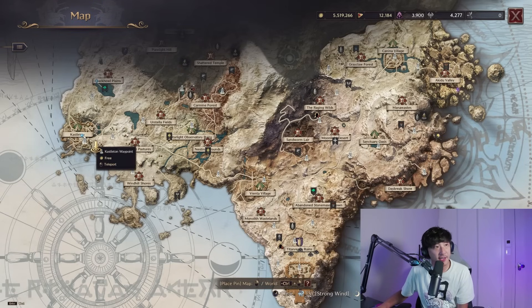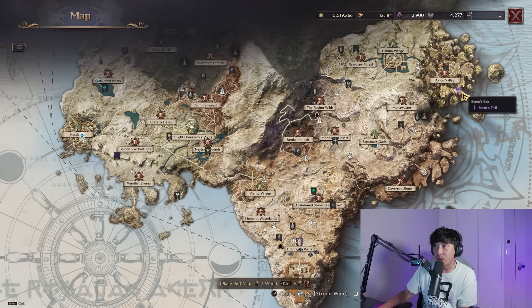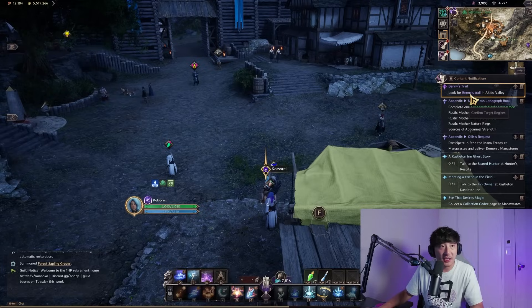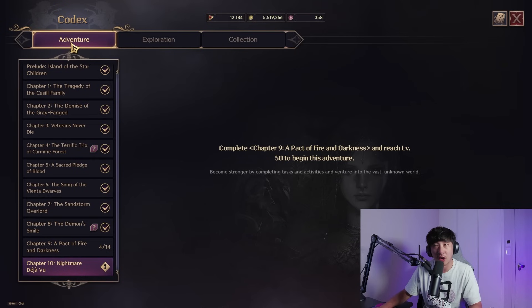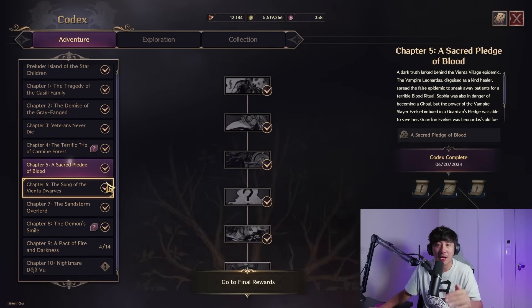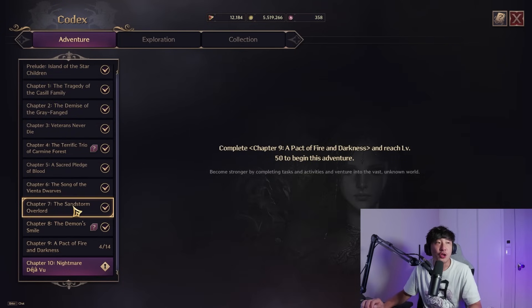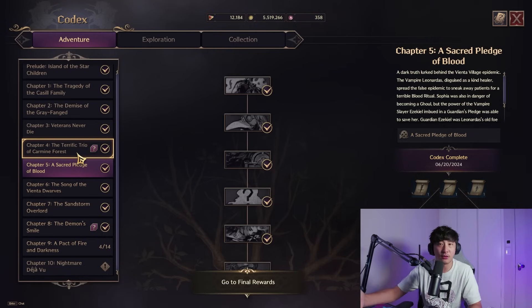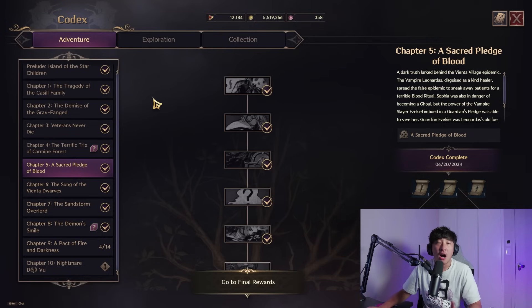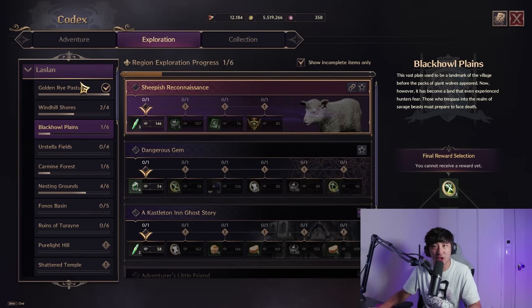When you start your character at level one in Castle Ted, simply follow the main story campaign quest line all the way to level 50. That quest line is represented by the purple icon, visible on your quest tracker or under the adventure tab in the Codex. At certain points you won't be able to continue the main story — you'll need to level up one or two times before hitting the level requirement for the next chapter.